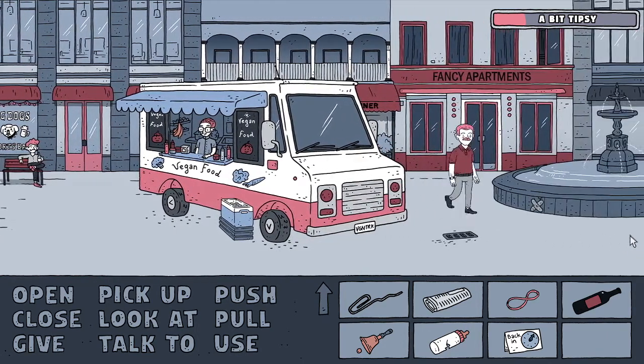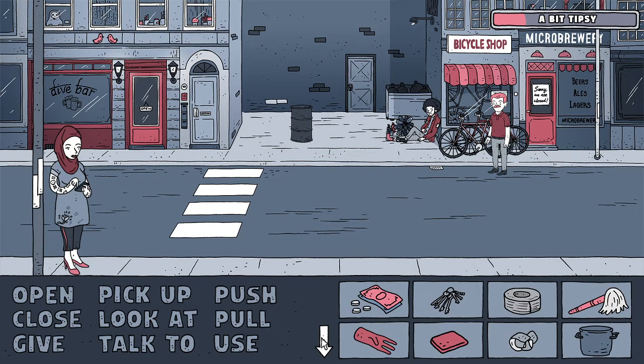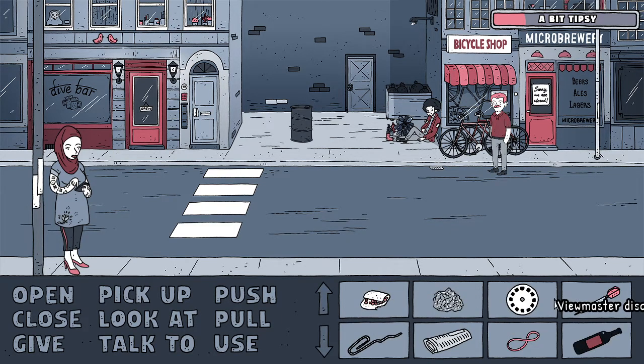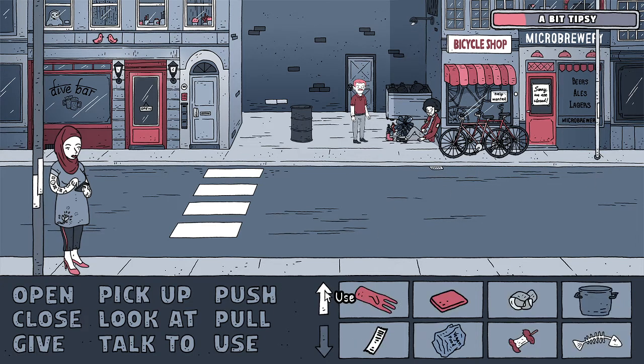I guess it's just a case of doing things in the correct order and then things start to click into place. I want to try this bell idea - it's broken, so we're going to need to find a way of repairing it. The micro brewery is closed. Can we even get into the bike shop? Doesn't look like it. This is really bad but I'm going to try - a paper clip? No, okay.